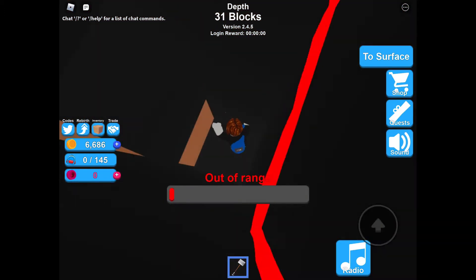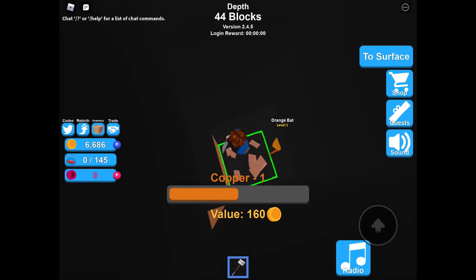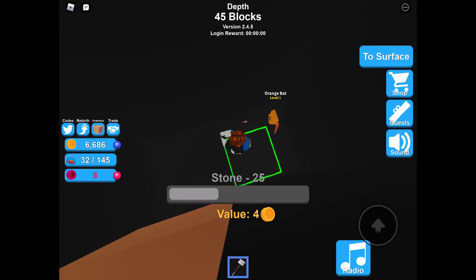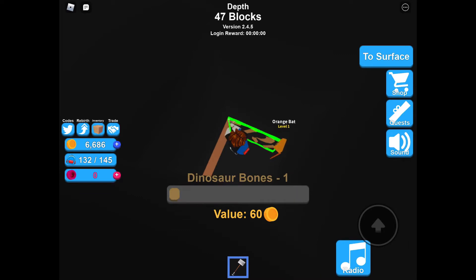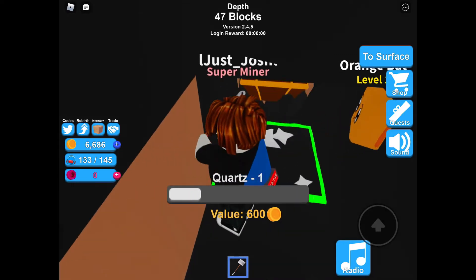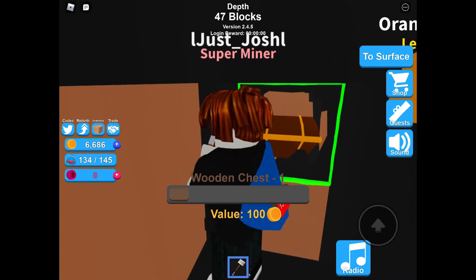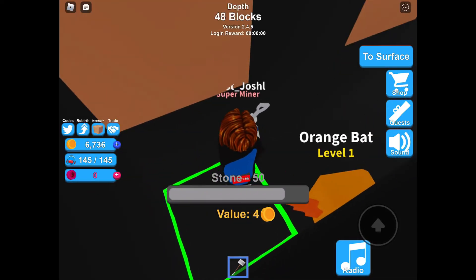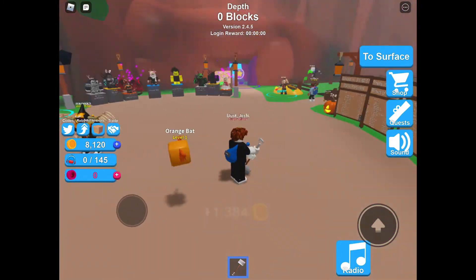We're about to get down another copper. Oh wait, it's clay — that's pretty cool. Clay looks like exactly like this. We got quartz, let's go! And a wooden chest. Man, that's awesome, that's really good. Looks like somebody came down in our hole, so that's not great.